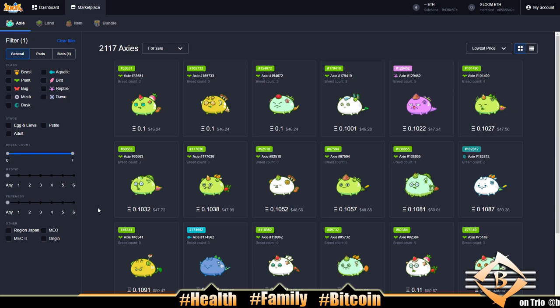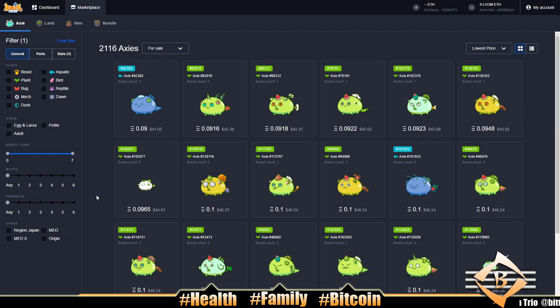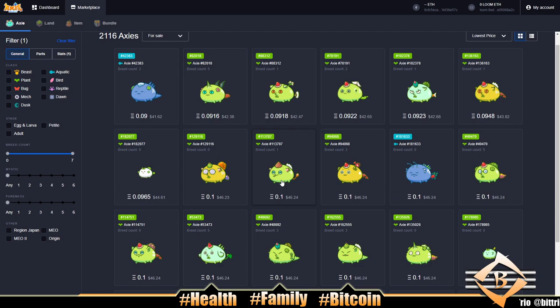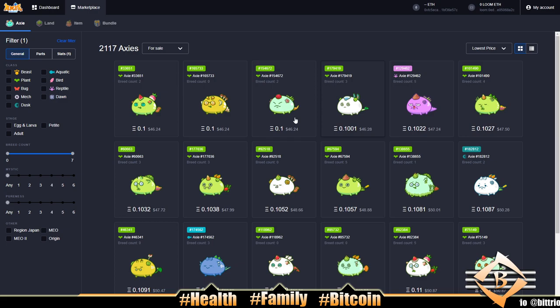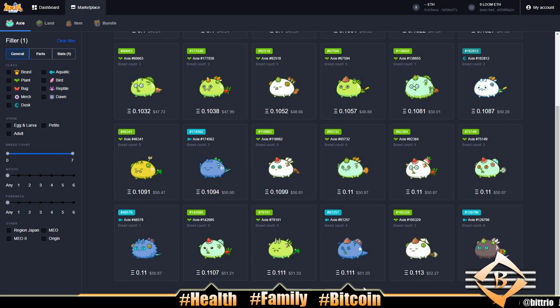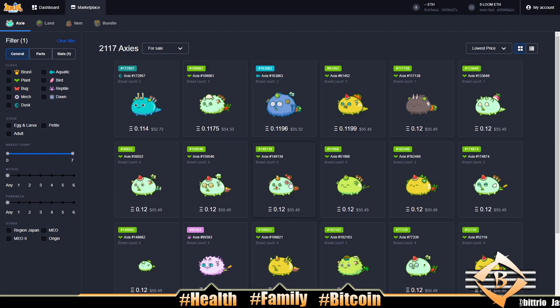Scrolling back through to confirm the tank pick — checking if it was a Watering Can axie we liked. Found another with Watering Can, Beach, and Heal — he's all right too. There's a Pumpkin option but with other bad parts. After looking through everything, I'd still go with that reptile.